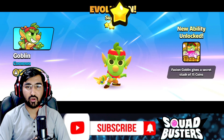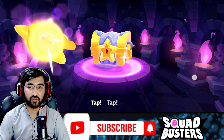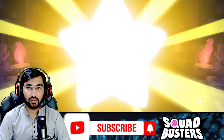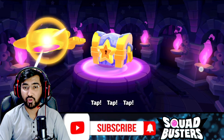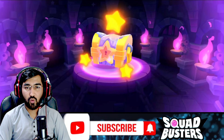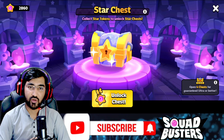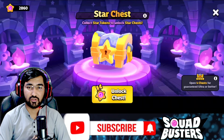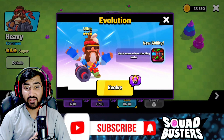The next one is Goblin — a common character and absolutely the worst. Goblin is just worst in every form — super, ultra, ultimate — except in the Doppelganger game mode. Then we got JC super, which is really good, and Ultra JC is too good. The next one is another common character — Heavy — which is also worst.